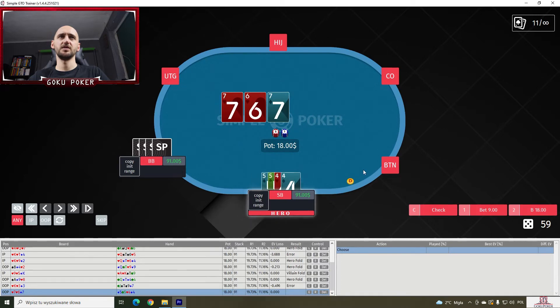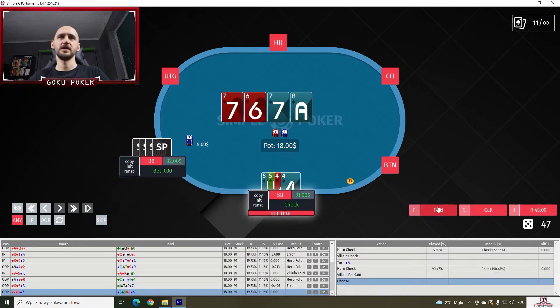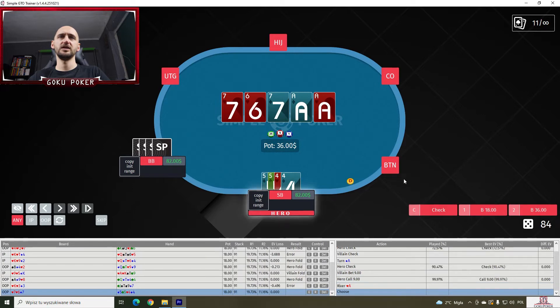Five-five-four-four on a seven-six-seven — we check. On an ace of diamonds we check once again and call the bet. On another ace on the river, I think we have to bet — half pot or full pot? Probably half pot. Nope, full pot is the best EV action, played 20% of the time, while half pot is played 78% of the time. It's a small EV loss. But once the villain shoves, we just have to fold.